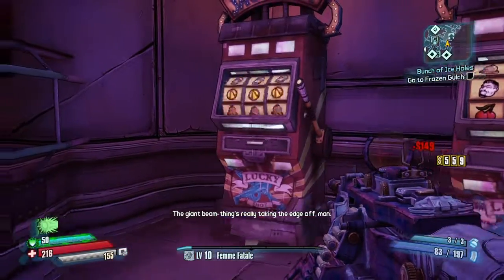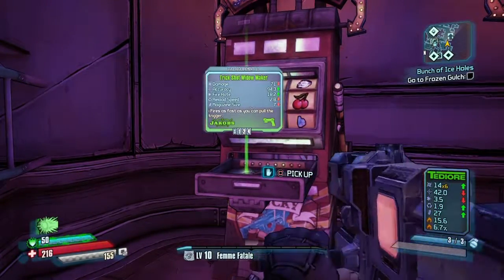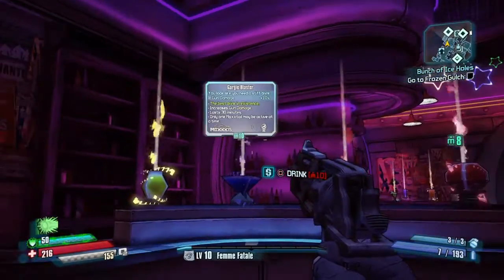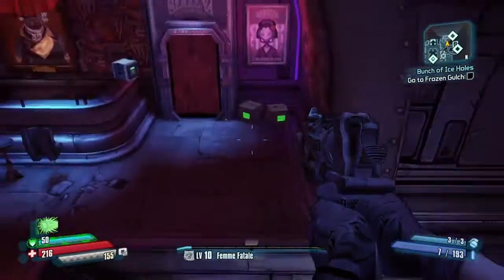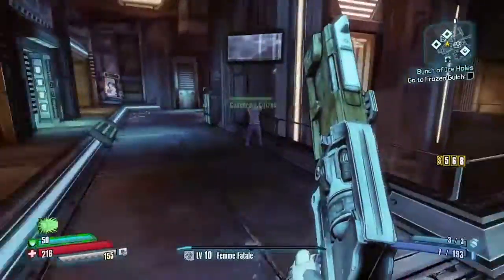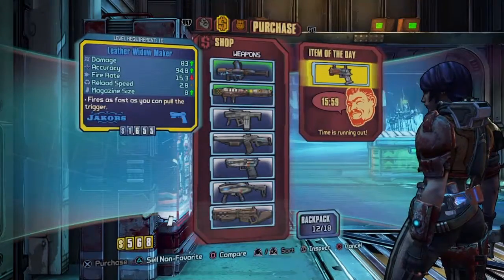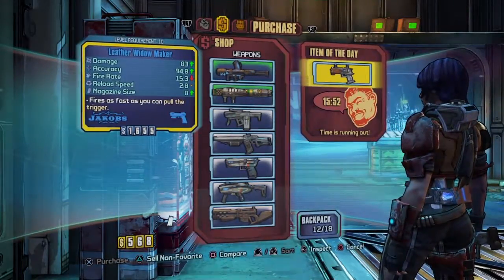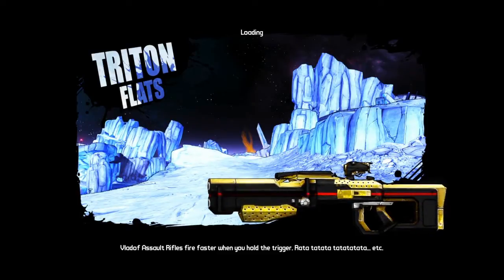Please, some slots. Really, really good. Wow. I don't have enough. Let's open all these up real quick. I didn't actually need to come back to Concordia, but I can come over here and get this, I guess. Just... no. Gun. Fast gun. Nope, I'm good for now. I don't have that kind of money. Triton Flats.